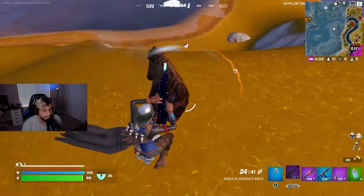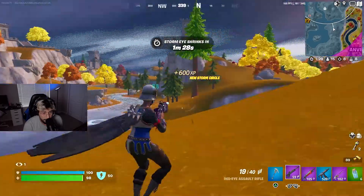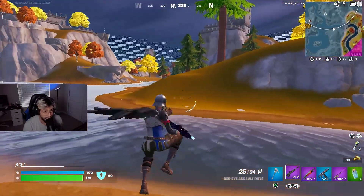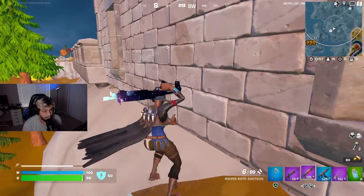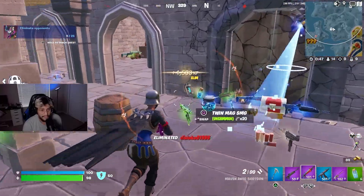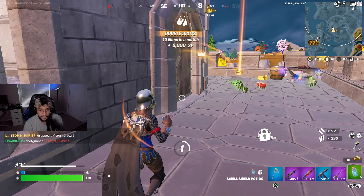There's a guy on a hill. Hit him for 38 — I'm going to try to rotate to this hill or use it as cover. We have eight kills, and I'm going to try to see if we can get double digits this round. I think that was a bot — luckily we got away with the bot. There's somebody else here though.